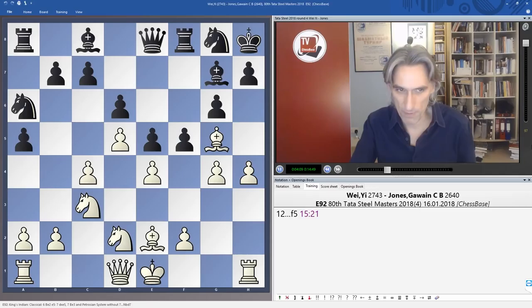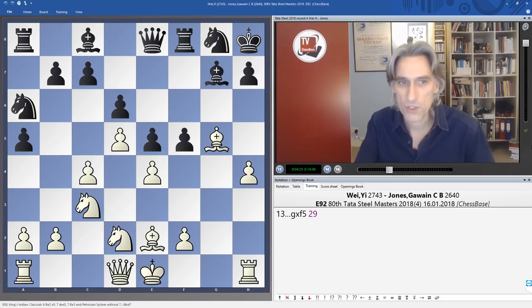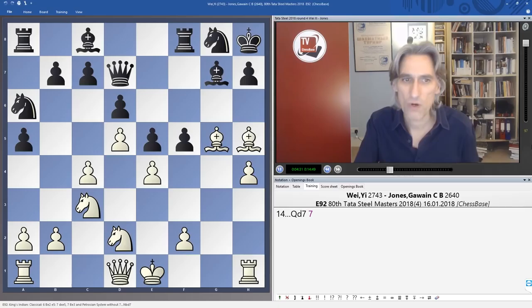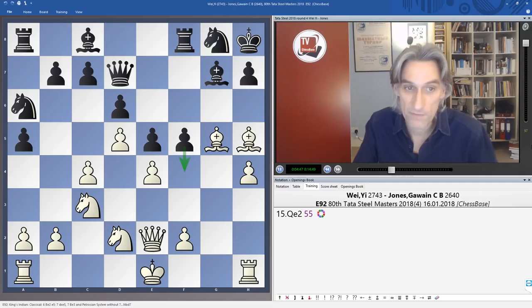Instead Wei Yi went for h4, and now the game becomes very sharp after f5. Whose king is safer here? At the moment black's king is fine in the corner, but white is going to need to find a home for the king fairly soon. Wei Yi exchanged and played Bishop h5 — the point being just to nudge black's queen to a slightly odd square on d7. Then Queen e2, with no need to exchange yet. White would welcome a move like f4 closing the position.